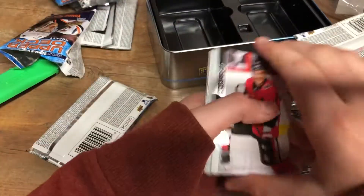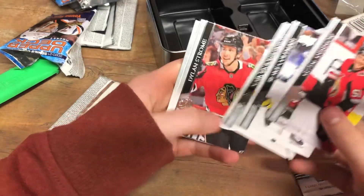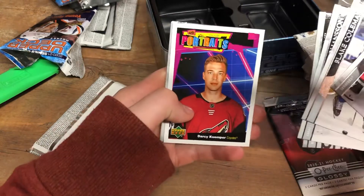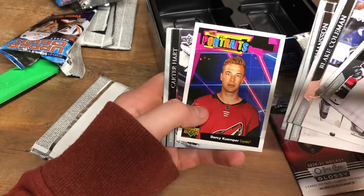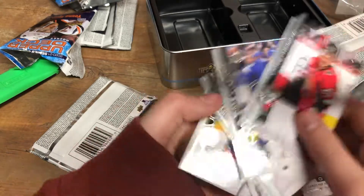Still yet, we got another Young Guns to go. Emisov, Coleman, Marcus Johansson, Dylan Strome, and we got a UD Portraits of Darcy Kuemper, former Wild player for the Coyotes. Carter Hartz, Dvorak, and Gabriel Schoel.